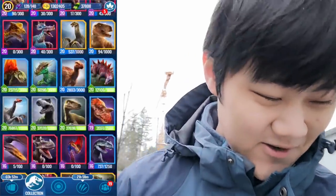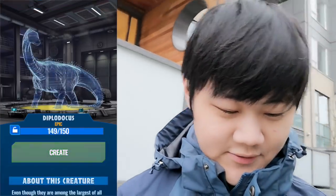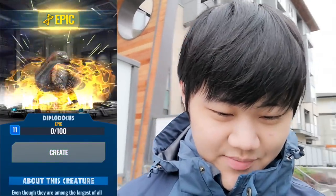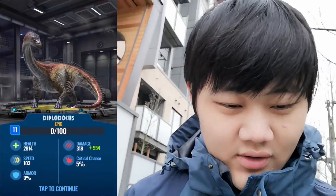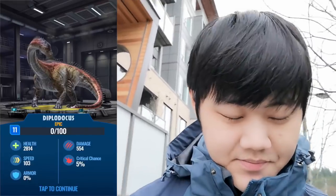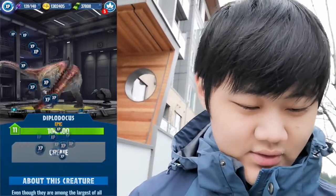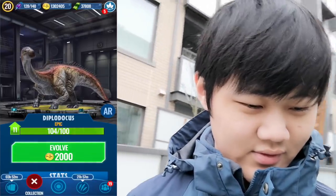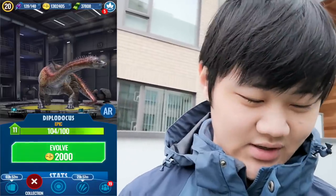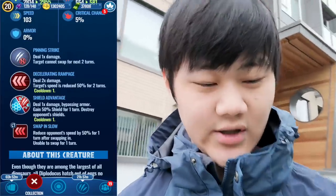Okay, I'll have to create this thing right now. Wow. Oh, this thing looks trippy. The colors on its spine are really something. Must be like a Bellow-ish animation, except it's on half-bellow. It has pinning strike, decelerating rampage, shield advantage, and swap and slow. So 103 speed, really bad obviously, but it has decel rampage and swap and slow, so it doesn't hurt too much. Also, high health.